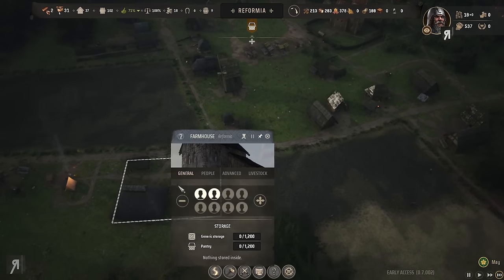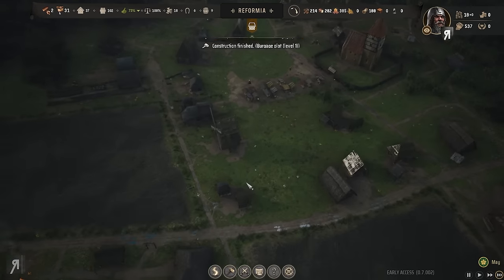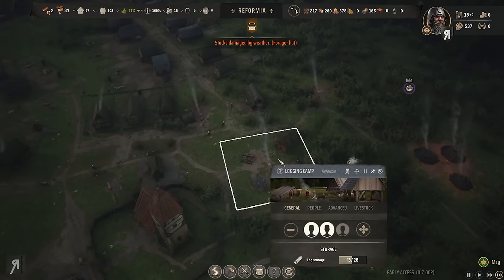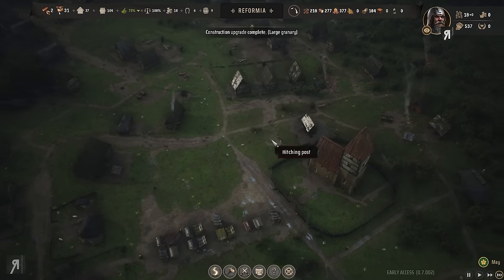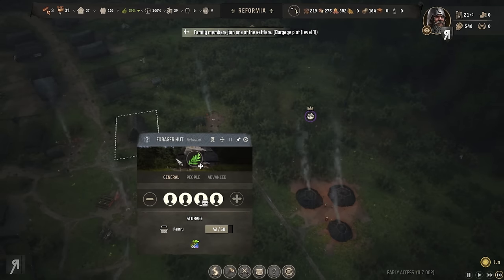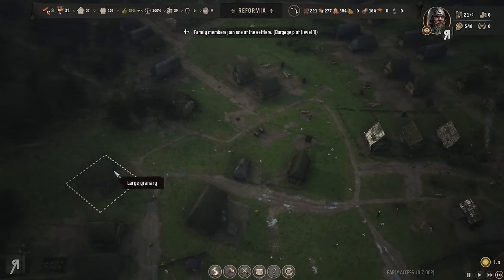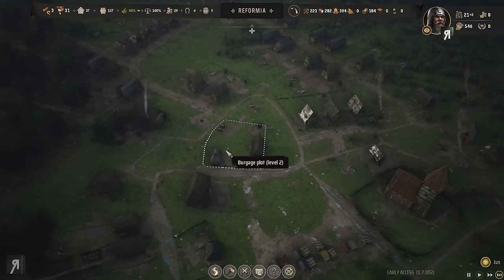They did not complete sowing the wheat — I thought they had but they hadn't. That's a bit of a problem. Stocks damaged by weather as well. The forager hut is now starting to take things to the granary. The granary is probably too far away — I should have put it more central.